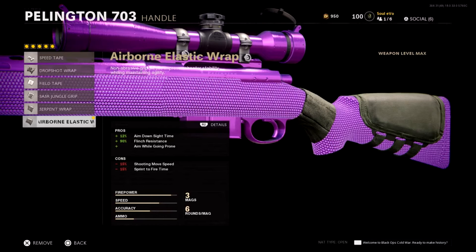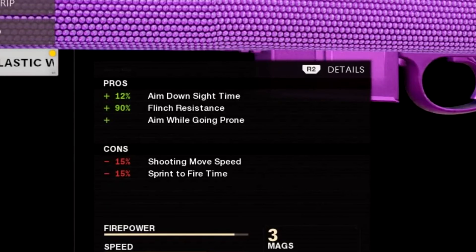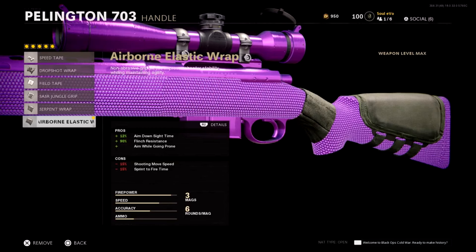The handle — the bottom one — gives 90% flinch resistance, but the real highlight is the 12% ADS time. It's the best one in the game. You can also aim while going prone, although you do lose shooting move speed and sprint-to-fire time. If you're good at the game you won't even notice those cons. The ADS time is the most important thing about sniping in general — you always need to aim quickly, whether you're quick scoping or shooting long distance.